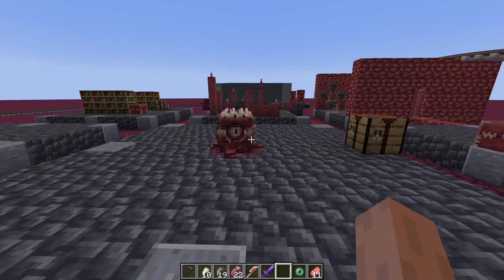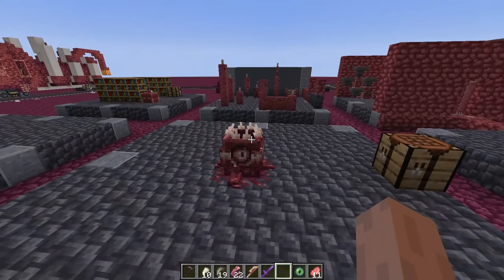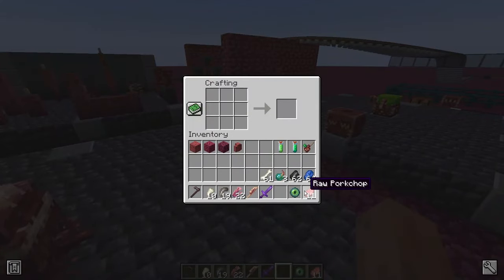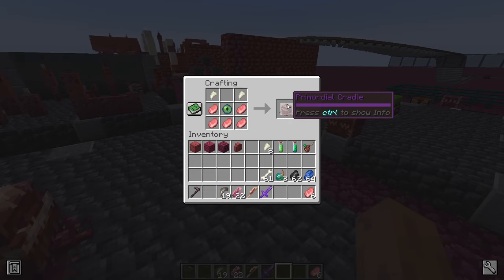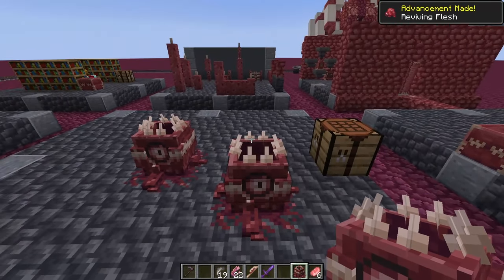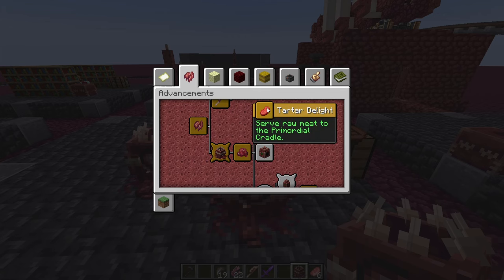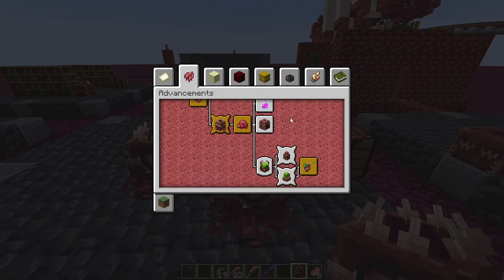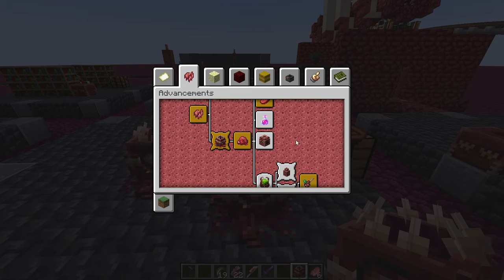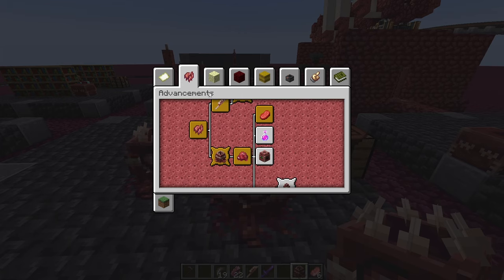The next step is to craft the Primordial Cradle. The cradle is the block that will spawn the flesh blobs that some of you have seen. You can craft it quite simply — you need some raw meat, an ender eye, and some sharp fangs to get the Primordial Cradle. You'll get an advancement for 'Living Flesh.' If you check your advancements they will guide you a bit. It's still a work in progress, but there won't be a guidebook — it will mostly be driven by advancements and tooltips on items.